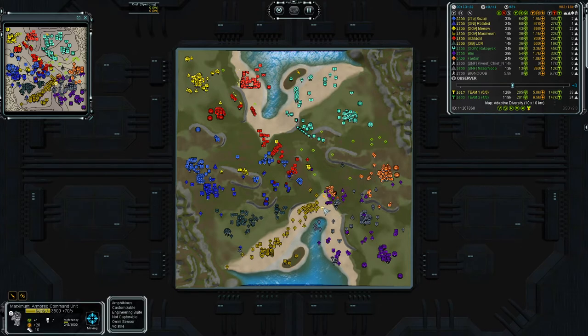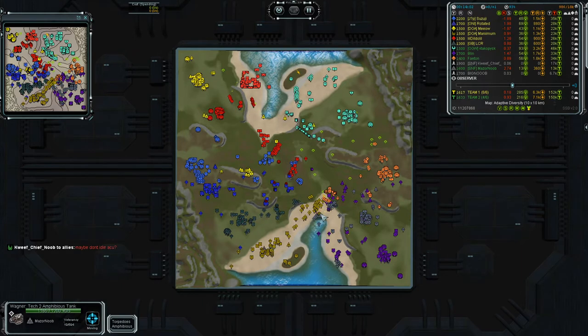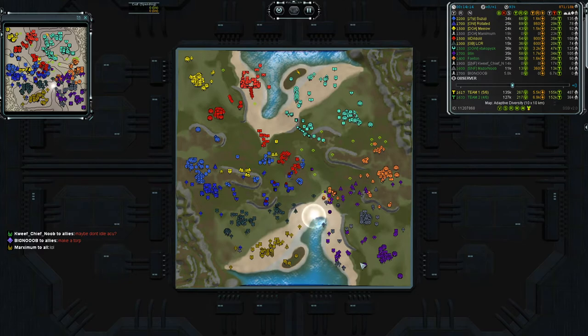Now we have an assault on Maximum who is dropping super fast — troops everywhere. This com is at 8,000 points, Maximum is at 3,000. The units are blocking his escape. One thousand, nine hundred, six hundred — boom! So now Maximum is down, equalizing the situation a bit.